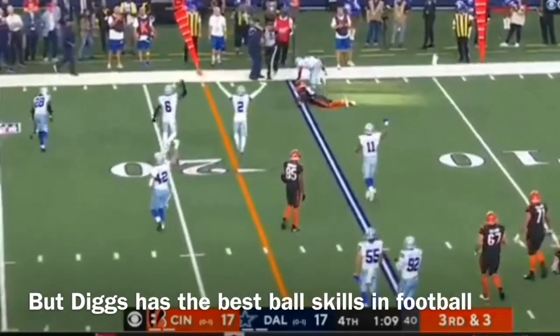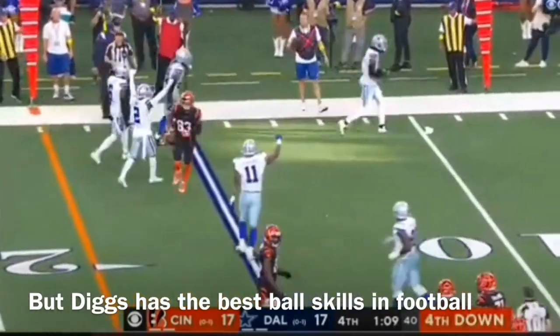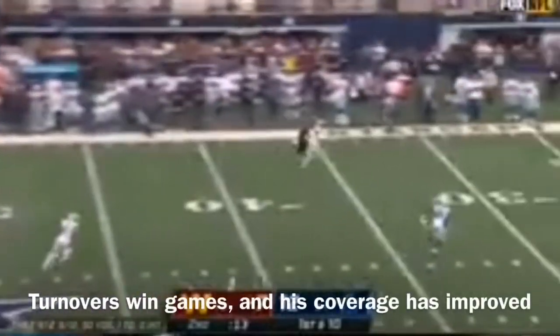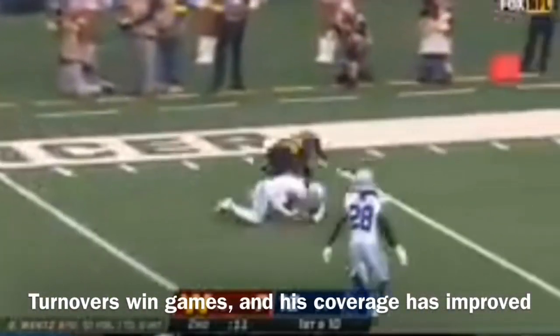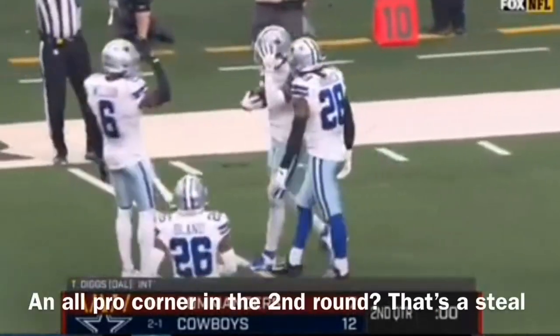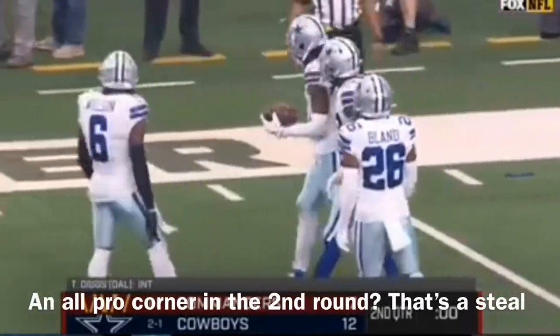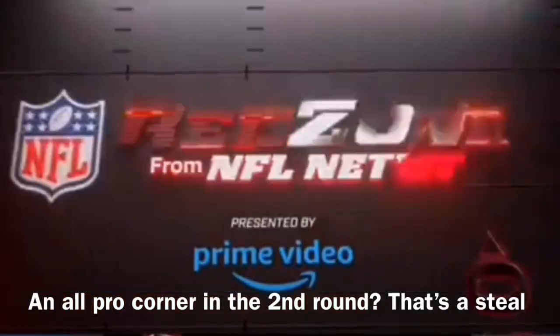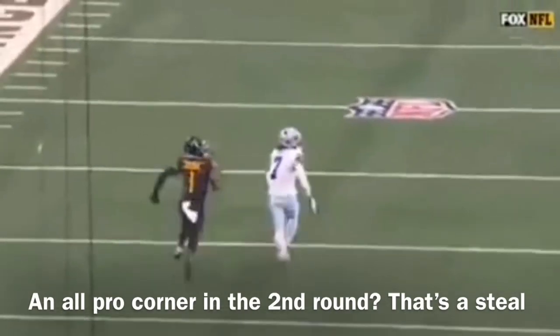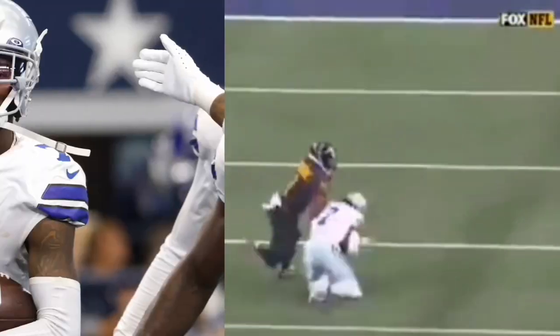Complete, brought down by Diggs. We talked about one guy needing to step up for the Cowboys — can a guy do it? Taking a deep shot left side one-on-one, oh, and it's that man Trevon Diggs — last year's interception leader in the NFL. He plays defensive back like he's a wide receiver; he's got the best ball skills of any secondary player in the entire league.